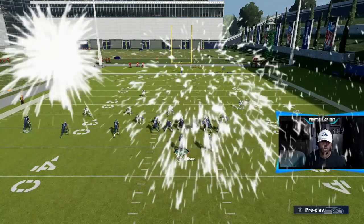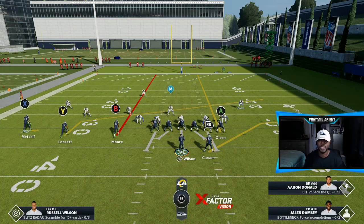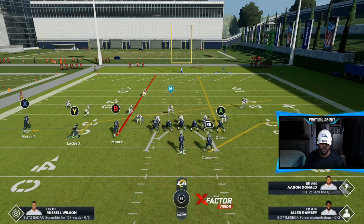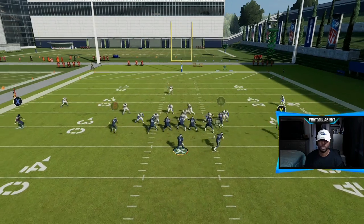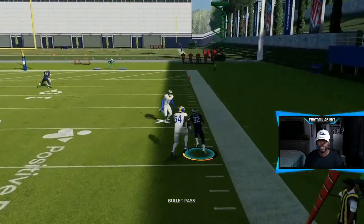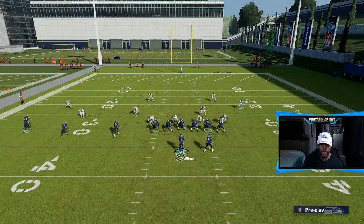Now we're going to set it up differently: streak A, streak B, put Y in a slant with that same motion, and keep the smoke screen. Look at the running back first, then come from the back side and look at the slant. Right at the 30, the running back gets enough room on the linebacker — that's enough separation. We're going to take that pass every single time.